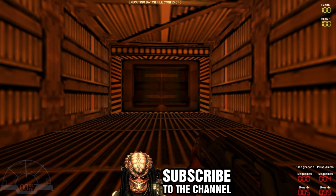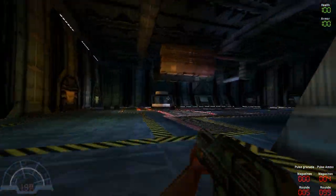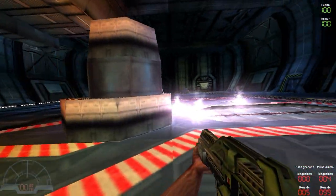All right, so we are back on AVP Classic, the final mission with Marine, which is Hangar. So let's see, we have the queen alien.